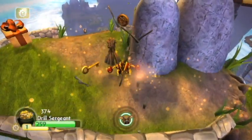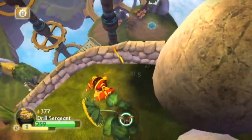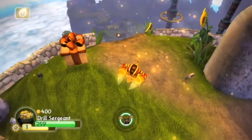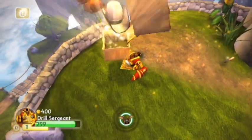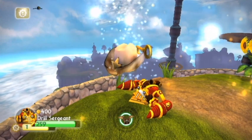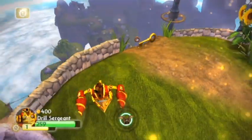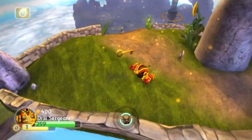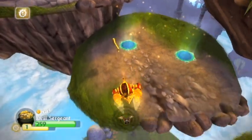There's some other references to the classic Spyro series too — like the presence of Flynn. He's a balloonist in the Spyro games. I know the first one; I don't remember offhand if they're in the second and third ones. But balloonists are how you got to each area. And here's the cowboy hat — that would look kinda dumb on Drill Sergeant. Let's go back down, I know there's an area over here too.